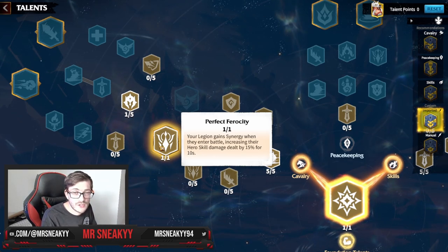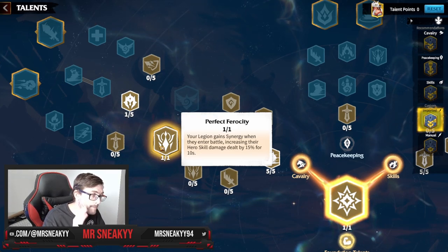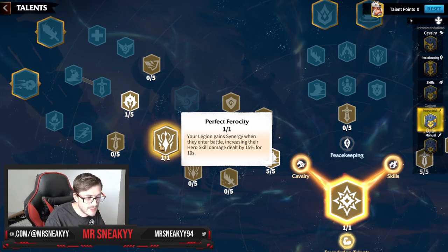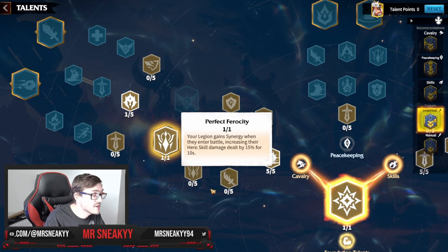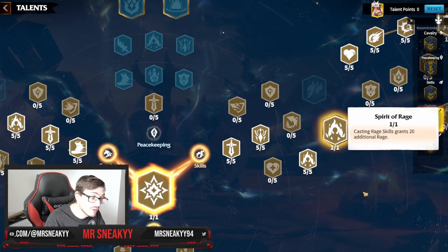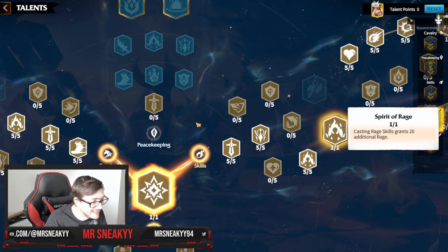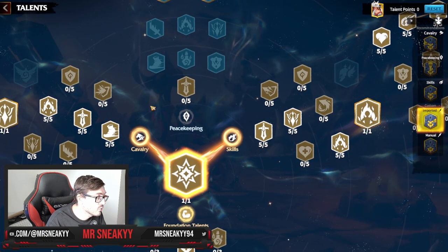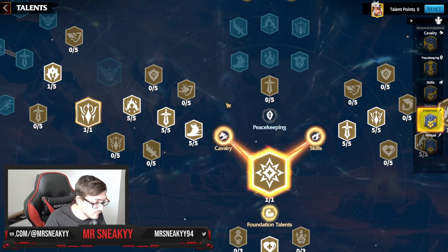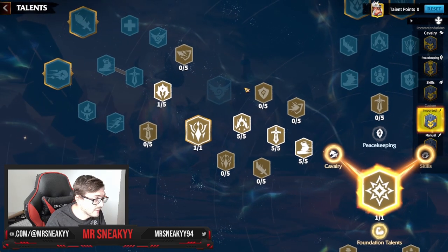You enter, bang — both heroes, primary and secondary, get 15% extra hero skill damage. Then you've got all the rage generation from High Spirits and Spirit of Rage. These do stack at the moment in the game — everything does stack, and there's been no confirmation on limitations. So you can rock both, and that's why we're rocking both.